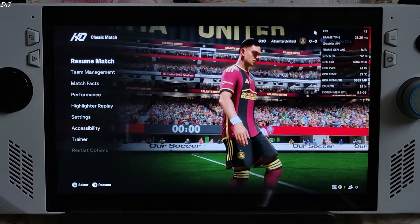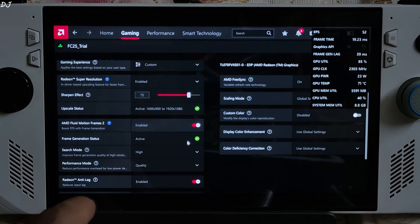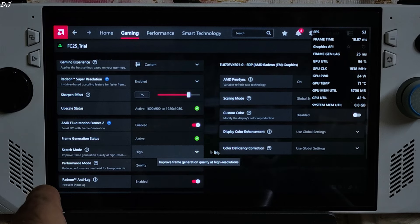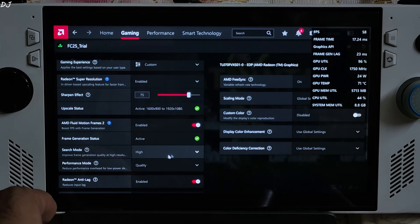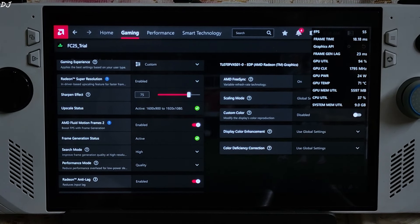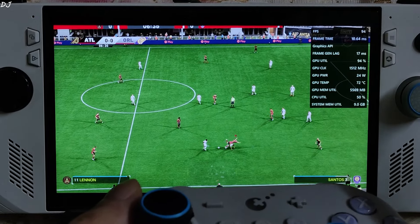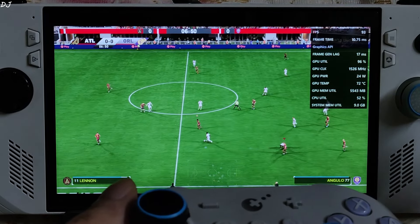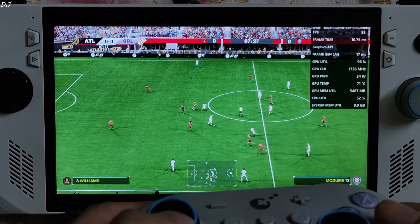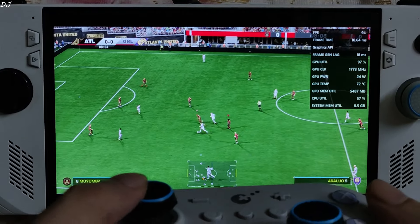I may have to restart the game to enable AFMF2. AFMF2 is now on and it's working — status active. Search mode set to high, which will prevent frame generation from getting disabled. Performance mode quality selected. You can see the frame generation lag value is around 20ms. Back to the game, and FPS has increased to around 90 — this is amazing. Frame generation lag value is around 17ms, so input delay should not be a problem.